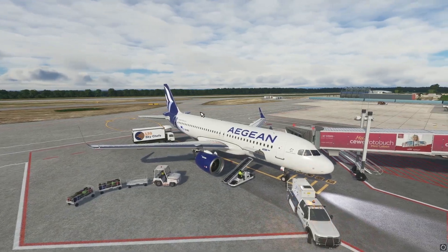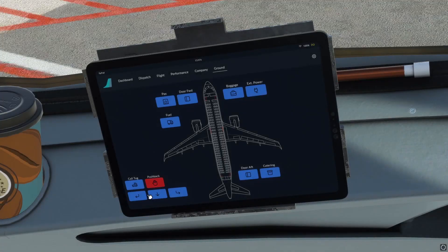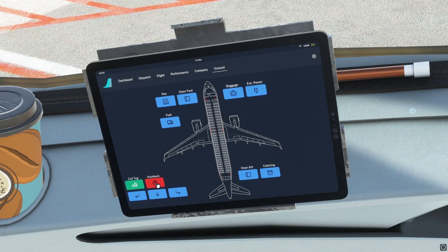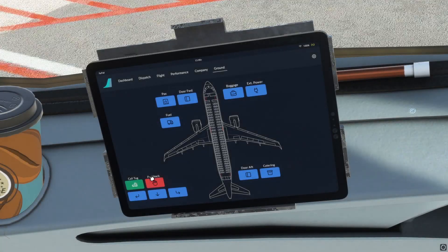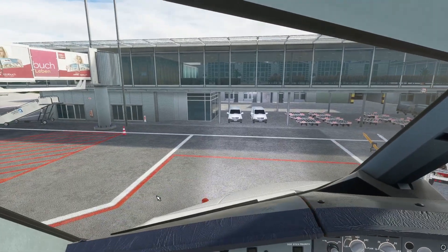Now I'm going to show you how the pushback works. So now we've got all of the ground services detached. I've gone ahead and attached the tug by just pressing that button there. All we have to do now is press this button here — pushback — parking brake can come off, and then we just press this button here. And there we go, taking us backwards.